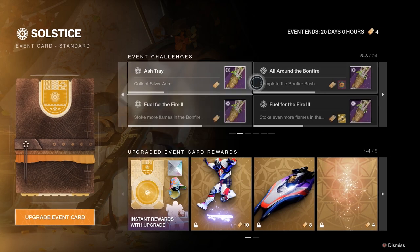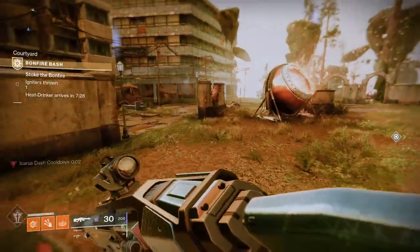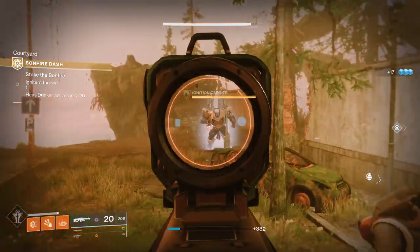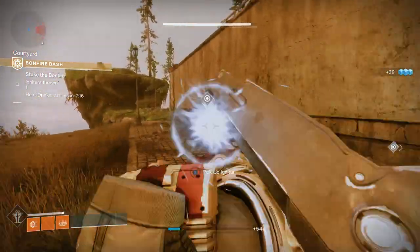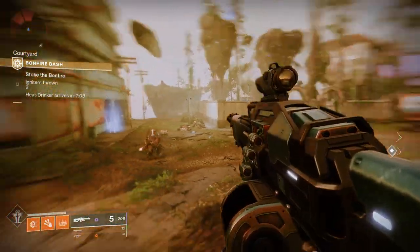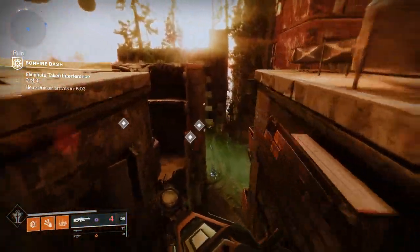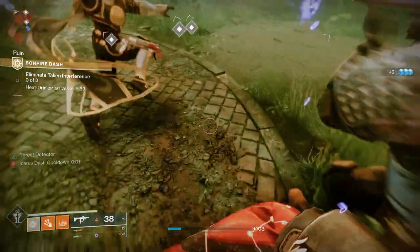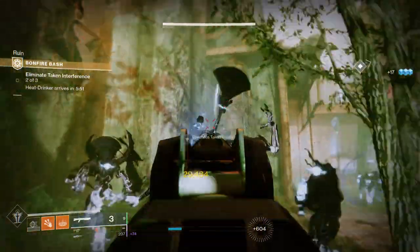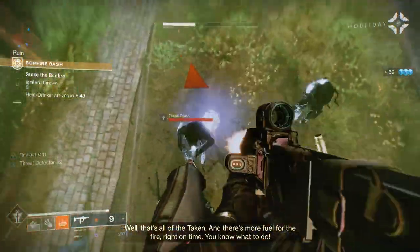Once you've farmed up enough leaves, you can head into the Bonfire Bash activity in the EAZ and start stoking the flames of the bonfire. This activity is pretty simple: specific marked enemies spawn, and when you take them out they'll drop an interactable igniter item. You pick that up, throw it into the bonfire in the middle, and progress the activity forward. The more times you do this, the more of your personal Silver Leaves will be consumed and turned into Silver Ash — so be an active participant. Some Taken blights will also spawn across the battlefield; take those out along with the Taken that accompany them, then go back to throwing igniters. Do it until the timer runs out, a final boss spawns, and once you defeat that boss, head back to the bonfire to receive your rewards — including legendary drops and your bundle of Silver Ash.